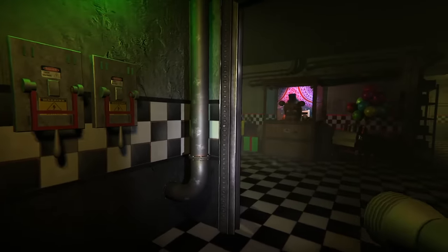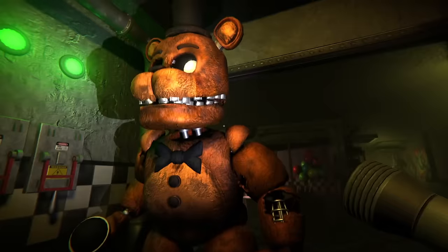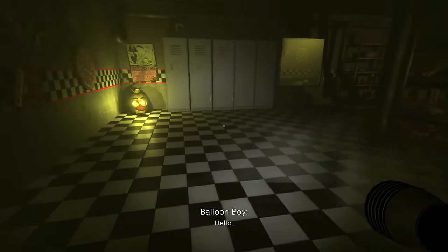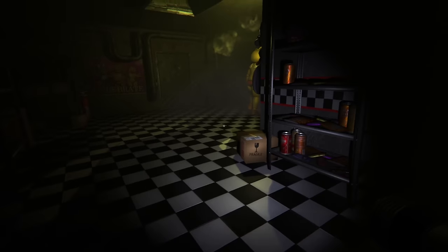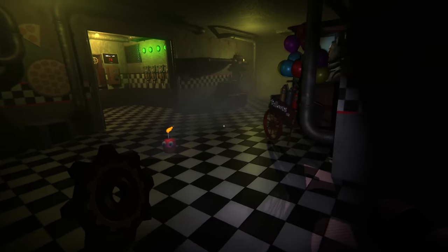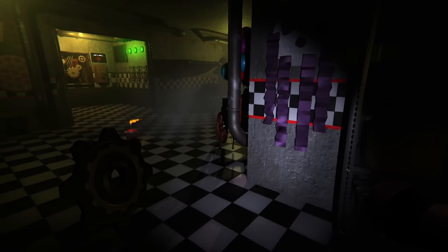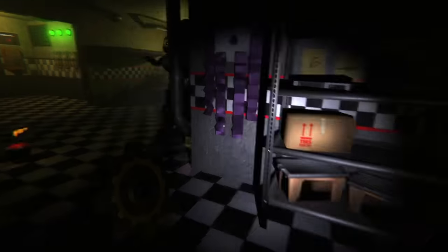This in turn made Withered Freddy harder to deal with, as you couldn't get to him as much as you normally could while running. A lot of my attempts ended because Chica just moved so slow that I couldn't make it to the box and Freddy would just run out. Remember too that I need to stay behind her, because she can literally see me from across the map. There were also moments when Chica decided to turn around — this was the number 1 way I would die in this level.